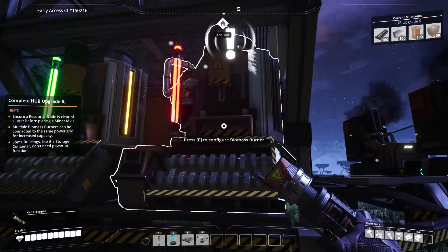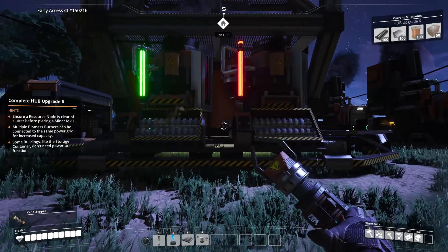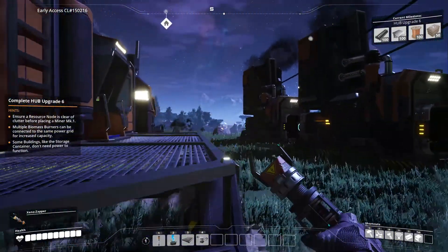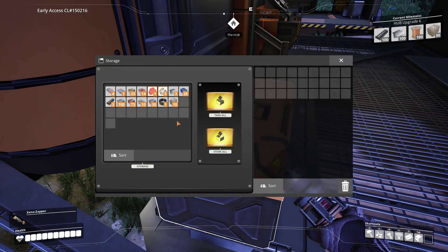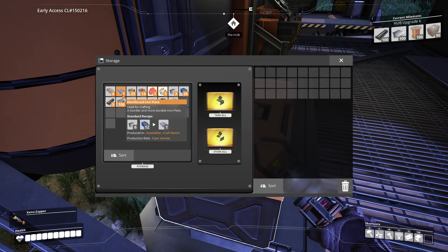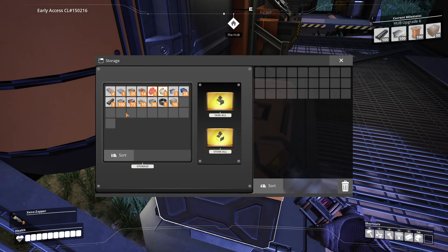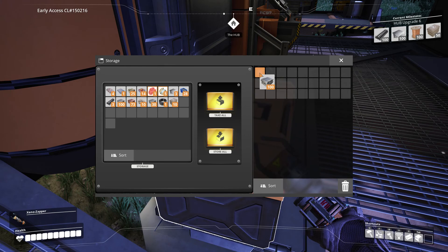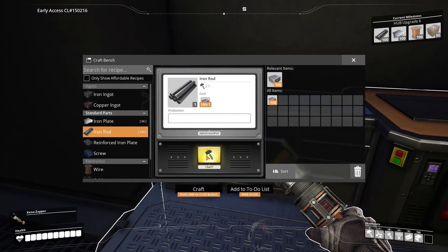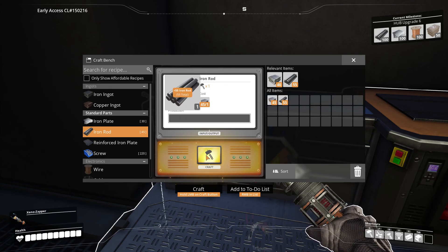I think there are subtle differences. We have another biomass burner, so that's going to be really helpful in terms of electricity and that kind of thing. How much wood do we have? We have 25 wood — it's not really good enough. Let's make the rods, then we'll call it a day. That's a lot of screws I can make.